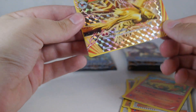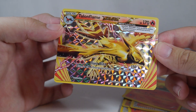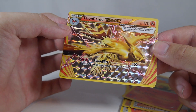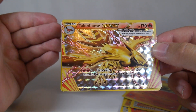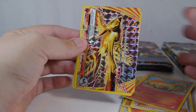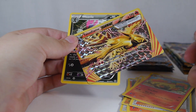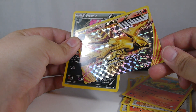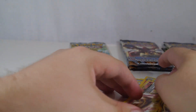Oh nice, a Talonflame Break! Flare Blitz does 150 and you discard all fire energy attached, which isn't bad because it only needs two fire to do that 150. Plus Talonflame in this set is a colorless type you can start with as your basic Pokemon if you have it. You can start with it, attach an energy, use Gale Winds to find some things, then Break evolve on the next turn and do Flare Blitz for 150 on turn two. A pretty viable combo.